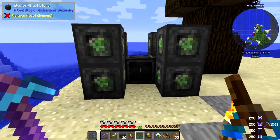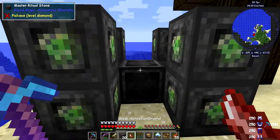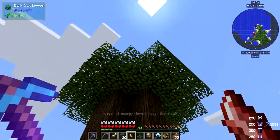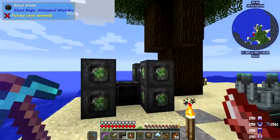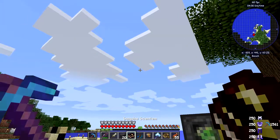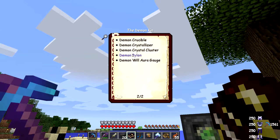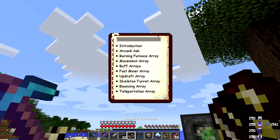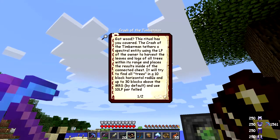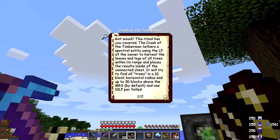Now we have to activate this — it doesn't work until you activate it. We use the weak activation crystal. A rush of energy is now throwing this, but it's not doing anything. I looked it up — it's in the book. Crash of the Timberman: it chops trees in a 10-block radius and 30 blocks above. That's good for basically all the trees around here.